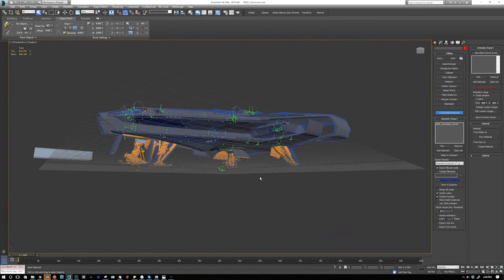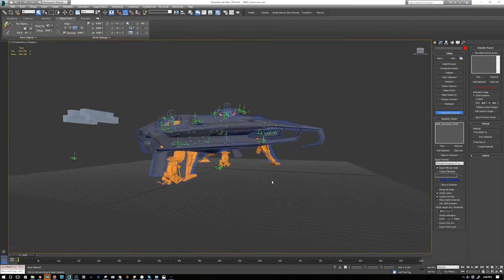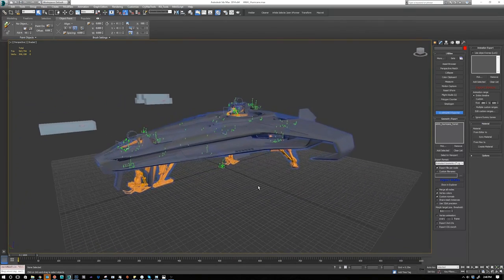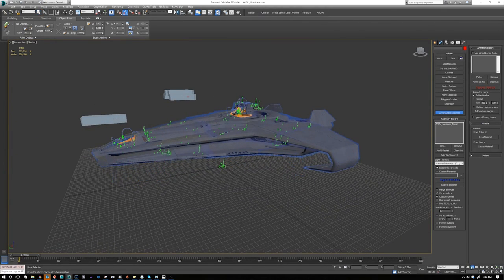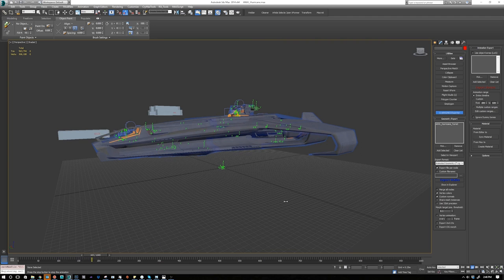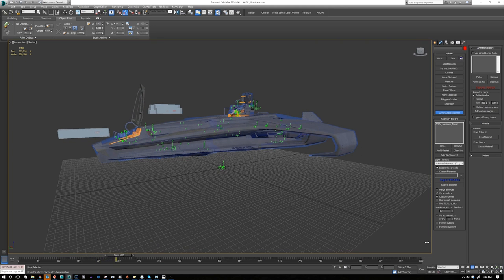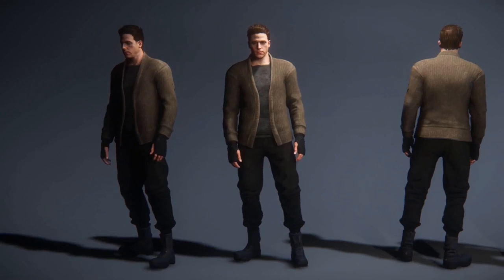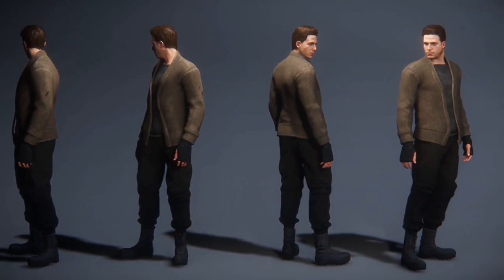Some other things that have been going on: they also developed at least two new civilian outfits that they're sharing with us. They said they developed a bunch of civilian outfits for NPCs for the upcoming 3.0 release to make things a little more interesting in terms of diversity of clothing that NPCs will be wearing moving forward.